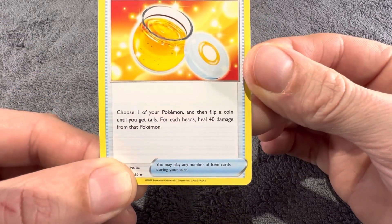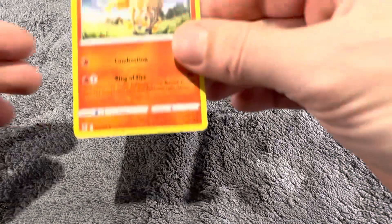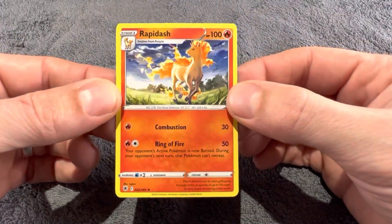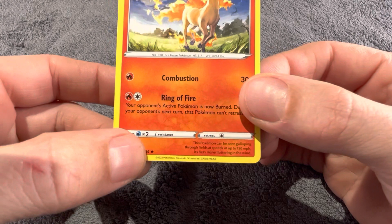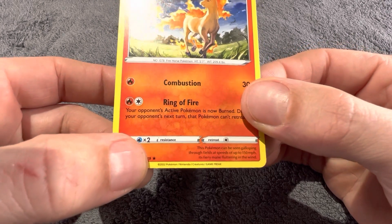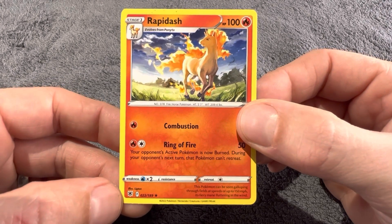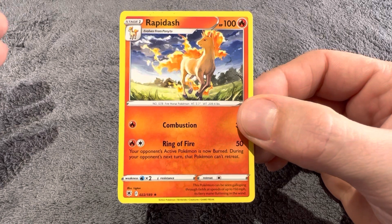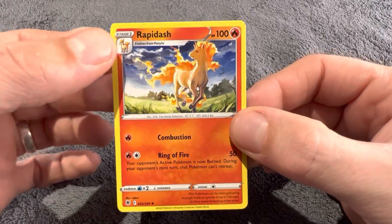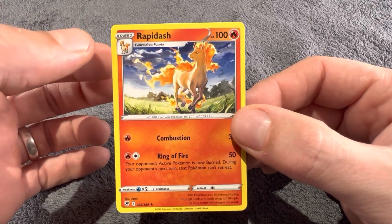Next we have a rare card — Rapid Ash. Again we go down to the bottom corner, and as you can see we've got a black star, so this would be a rare card. You can get rare cards as basic, stage one, or stage two.